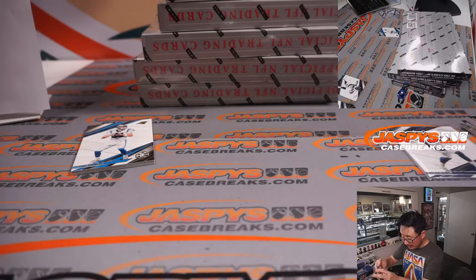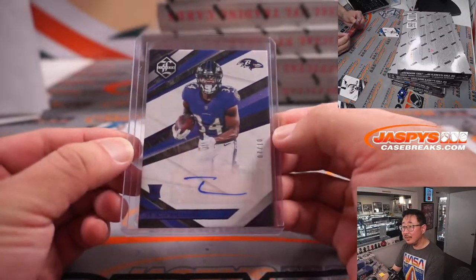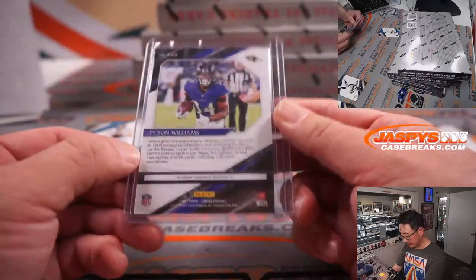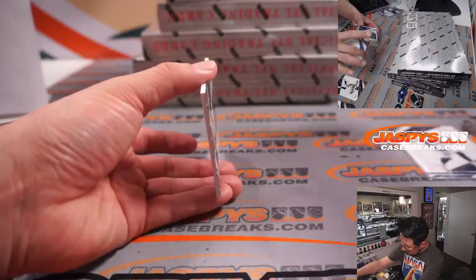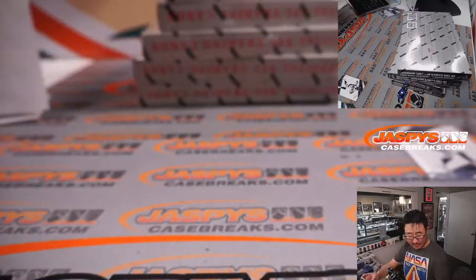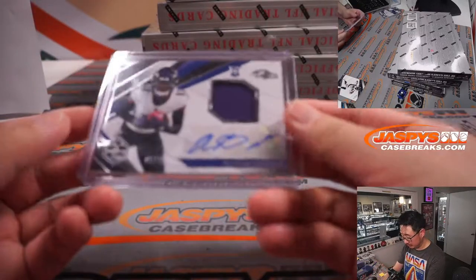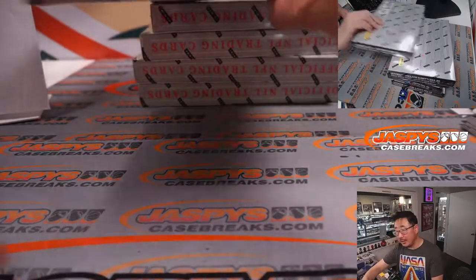I think this parallel has a little purple foil there. You can kind of tell when it catches the light a little bit. So a nice little color match there as well. That looks pretty sharp. And behind Sam Darnold is another Raven — that's Rashad Bateman, 45 out of 75, jersey and autograph.